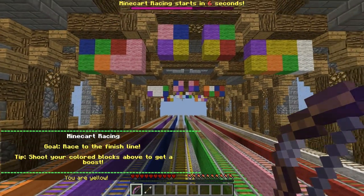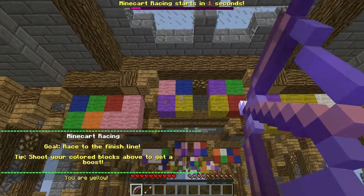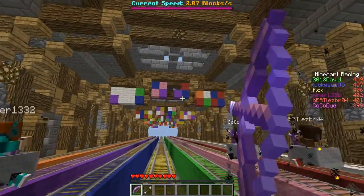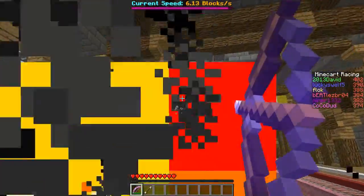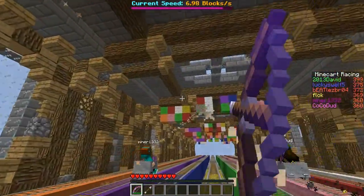We are onto this next one — one of my favorites. You can see at the bottom I'm on the yellow team, which means I have to shoot the yellow wall. By shooting the yellow wall your minecart actually goes forward. The yellow walls look really far away but I'm still managing to hit them. You do not want to hit any of the other colors, otherwise it slows your minecart way down.